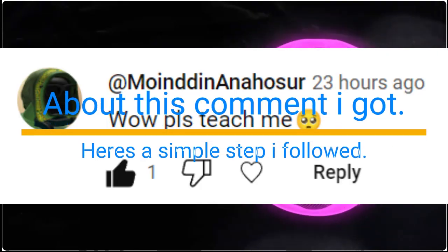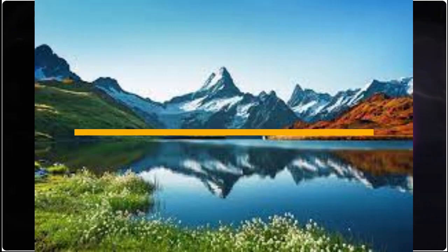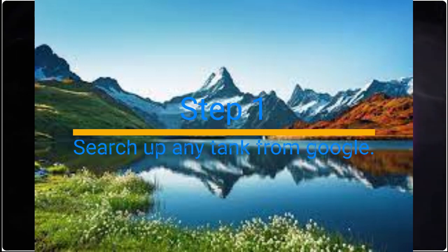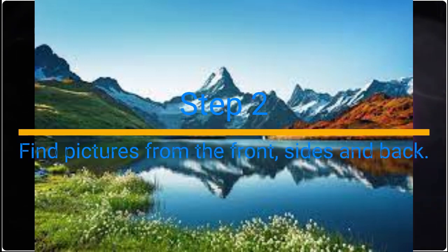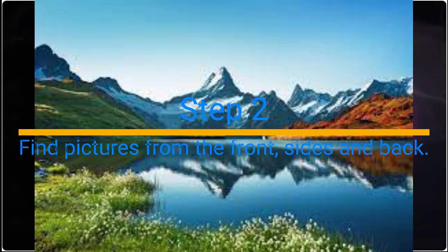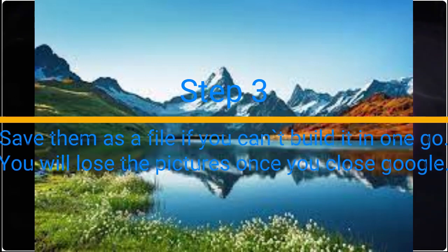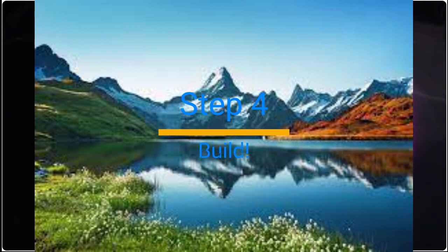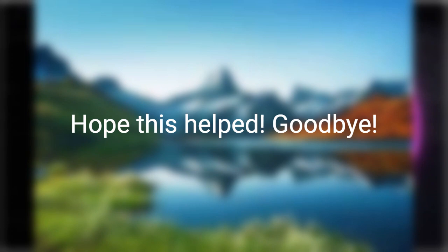About this comment I got — Heyrace's simple step I followed. Step 1: Search up any tank from Google. Step 2: Find pictures from the front, sides, and back. Step 3: Save them as a file — if you can't build it in one go, you will lose the pictures once you close Google. Step 4: Build. Hope this helps. Goodbye.